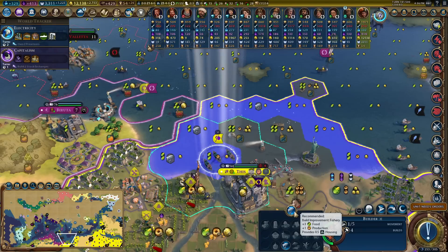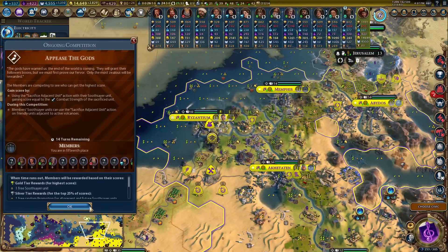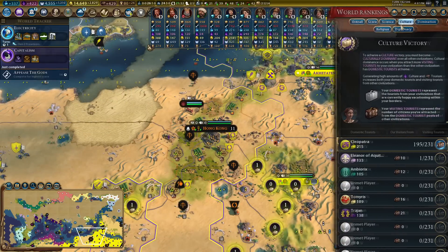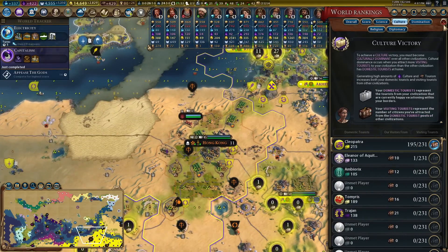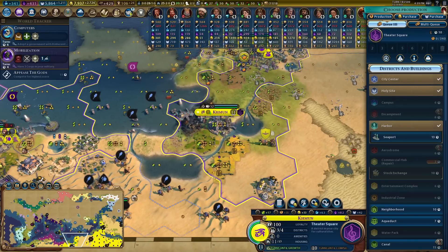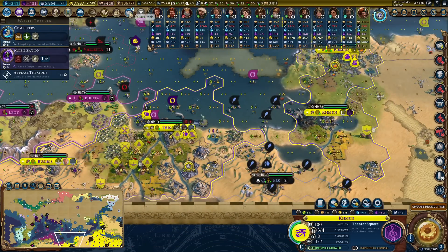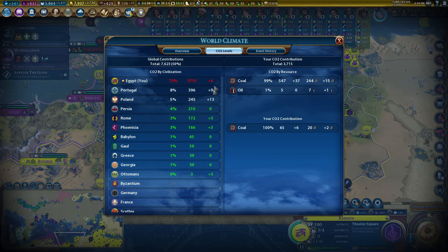Fisheries give 0.5 housing - that's the main reason I'm building them. Appease the gods time! I don't think we're actually going to get to the end of that one, we're very close to winning now. The world is flooding again - it's still flooding! Why is it still flooding? I haven't done anything, I promise it wasn't me.